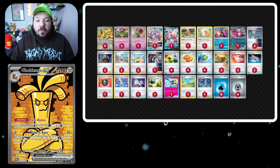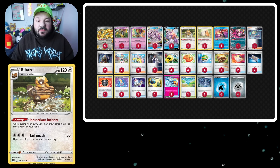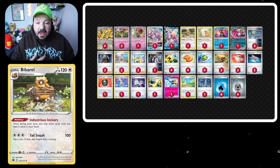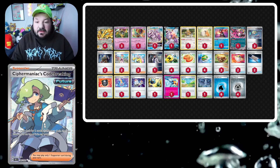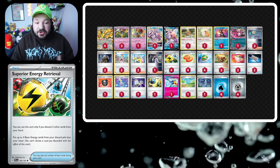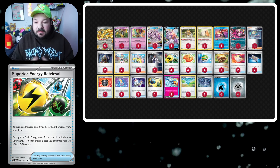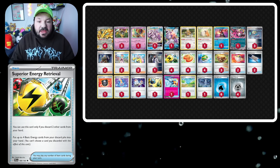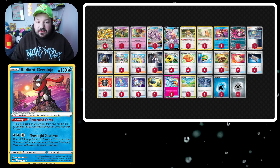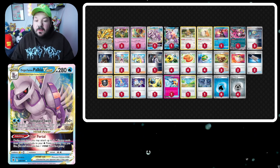Goldango is the built-in draw engine for drawing cards, and it gets a boost when it's in the active spot. We also have Bidoof for drawing extra cards on the bench. Earlier in the turn we probably want to use the Barrel, then play Cypher Maniacs Code Breaking to put cards like Superior Energy Retrieval on top of the deck, then use Goldango to draw into them for huge explosive turns. Same thing with Fesundipity.